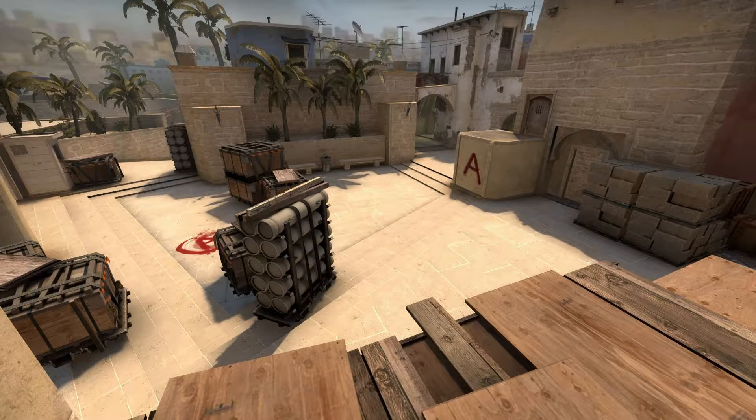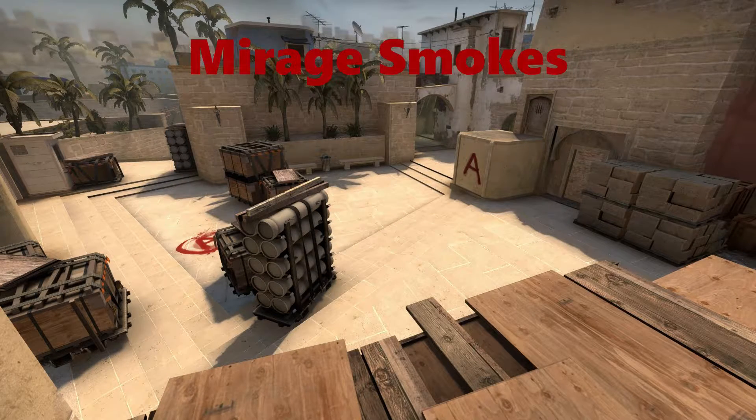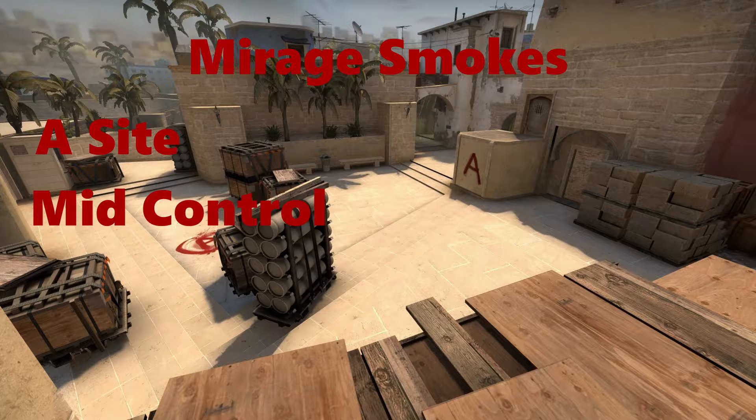What's up ladies and gentlemen, my name is Rocket and today we'll be going over Mirage smokes on CSGO. Our Mirage smokes consist of the A-Site smokes, the Mid Control smokes, and B-Site smokes as well as the CT smokes.